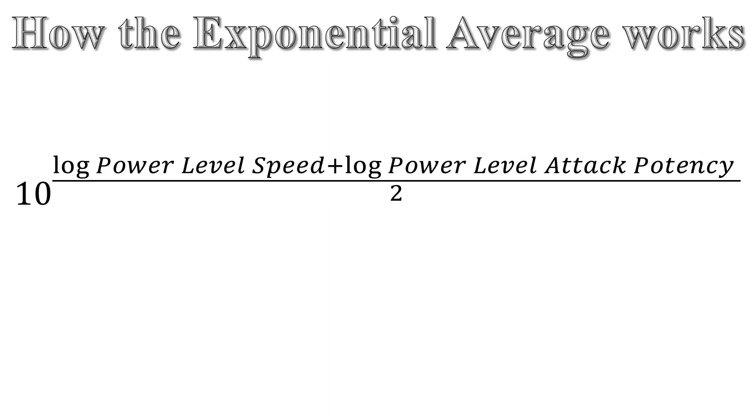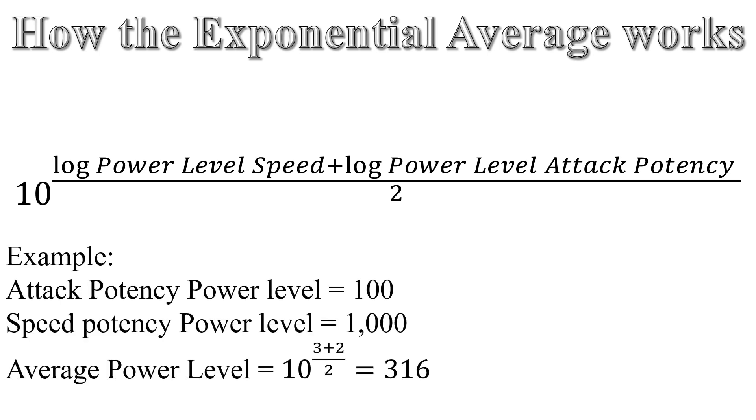To combine the power level of speed and the power level of attack potency together in a meaningful way, we use what is called the exponential average. If we have an attack potency power level of 100 and a speed potency power level of 1,000, the exponential average gives 316. This balances the difference in attack potency and speed, and allows for both to be uniquely identifiable within the power level itself.